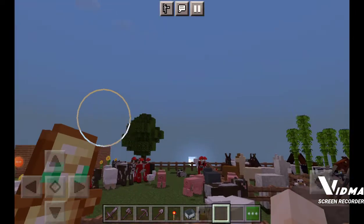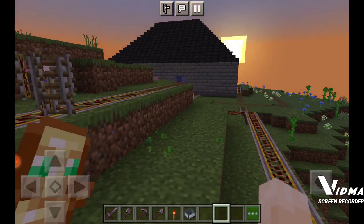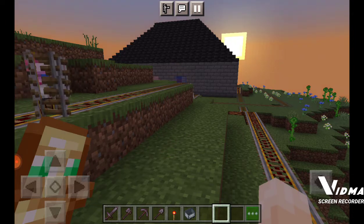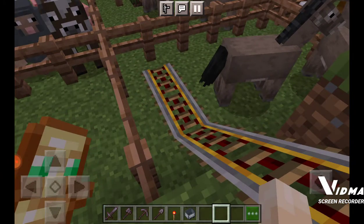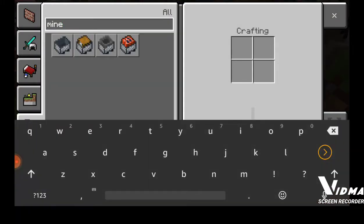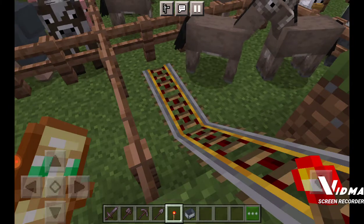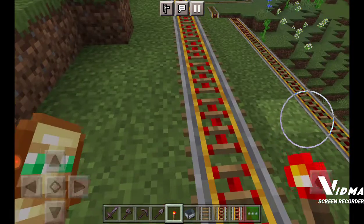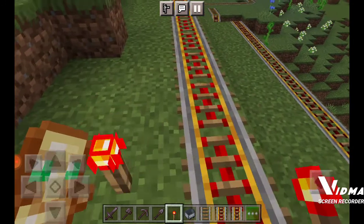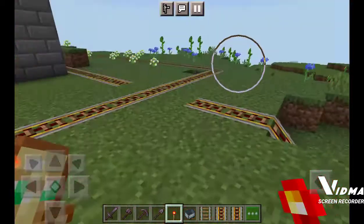Hey everybody, what's up, welcome back. Today I'm going to be showing you how to get a train track to move faster. What you're gonna need for this is a powered railroad track — you just have the rail right here — and a redstone torch. Basically, put your redstone torch like that and light it up.